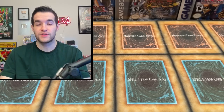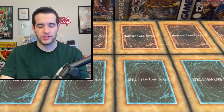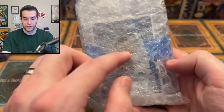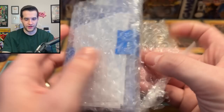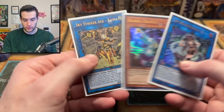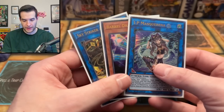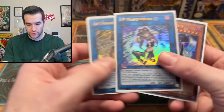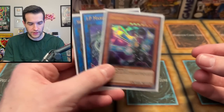They're insanely expensive. I might grade them for a fun video — like the best Starlights ever graded. Let me know in the comments if you want to see that. Now there are a couple more cards in here. We have a Barrel Dragon, another Ultimate Rare. I don't know why these are in card savers, but glad they made it — they look fine, no damage.